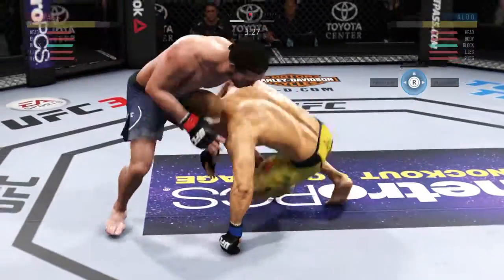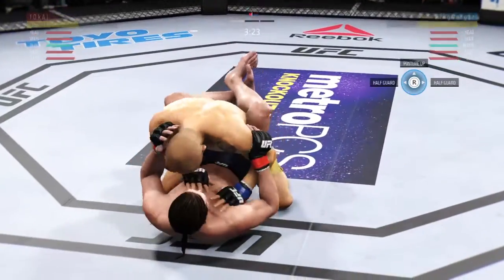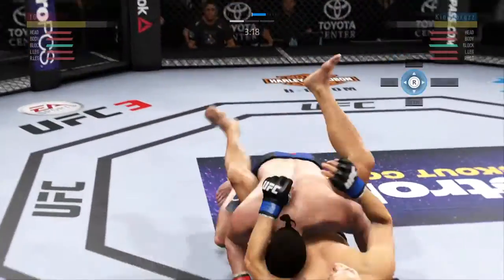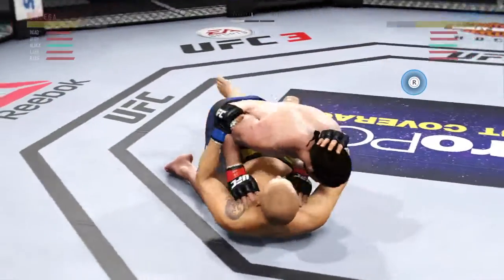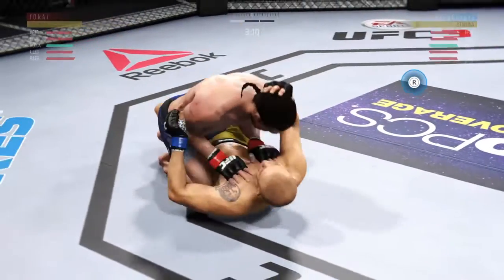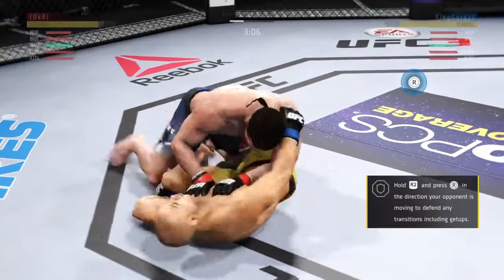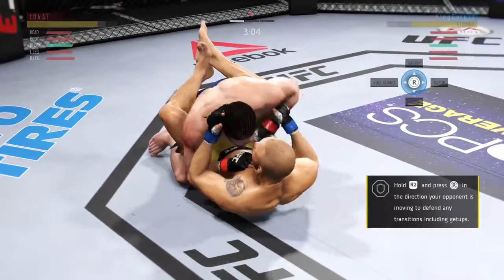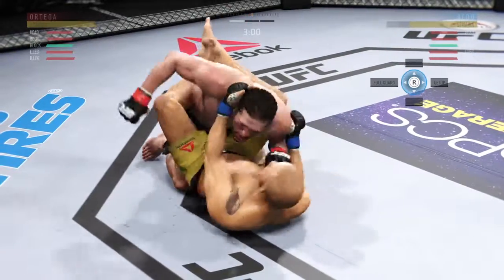He's putting his hands down on the thighs, he's looking to pass, and he hits the takedown. Excellent sweep winds up in guard. He's doing a great job of moving and transitioning here on the ground. Hip escape. And he's out of the full mount. Nicely done. Ortega grounded pound from half guard now. Let's see if he can do some damage.